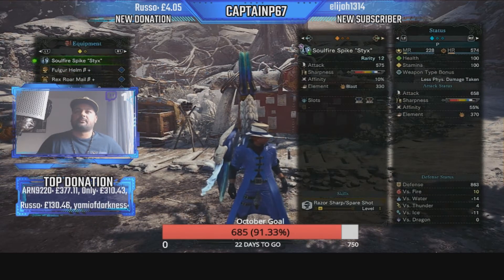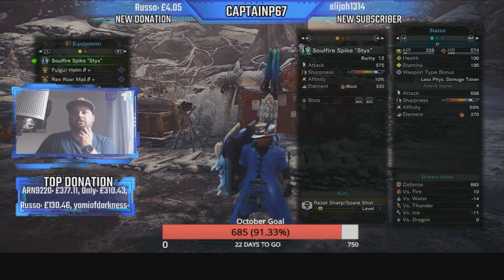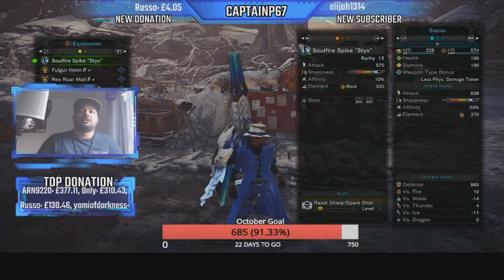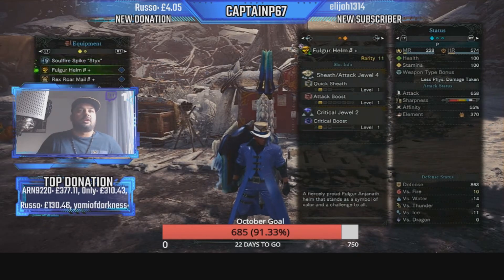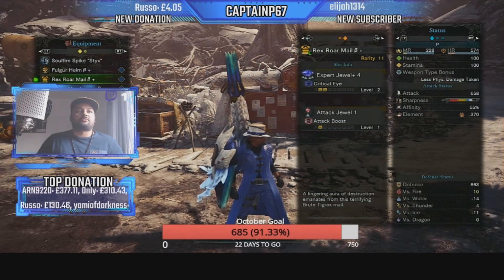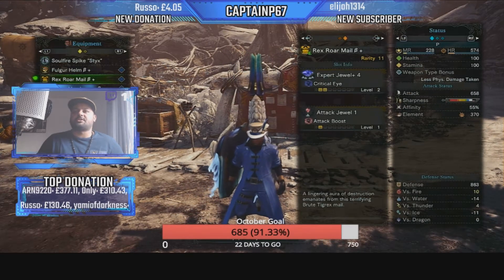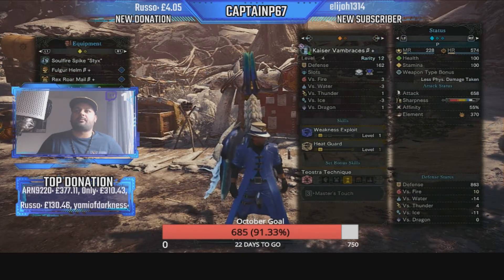The Soul Fire Spike Sticks comes with two large gem slots — level 3 slots — so you can add Handicraft or whatever you want. I've put in a Crit Eye and Attack Boost gem. I've also used the Full Gore Helm Beta, which comes with Weakness Exploit. I've added a Sheath Attack Jewel 4, Attack Boost 1, and a Critical Boost gem. For the chest I used the Rex Roar Mail Beta, which comes with two Attack Boost, one Weakness Exploit, a level 4 gem slot, and a level 1 gem slot. I've added an Expert Jewel 4 and an Attack Jewel Boost 1.